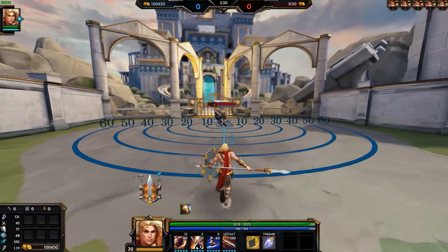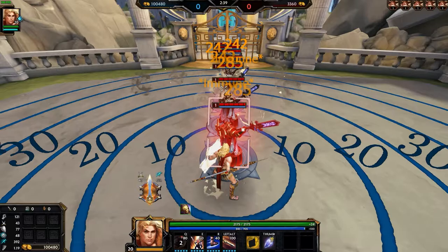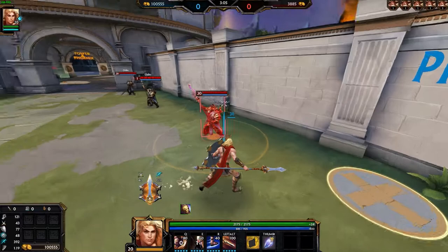Achilles' 1 will damage all enemies in a cone in front of him, dealing 100% damage to enemies closer to you and stunning them for 1 second, with no stun and damage falling off to 85% to enemies farther away. It is important to note that there is some charge-up time with this ability, so it can be cancelled if interrupted. Achilles' 1 is great for clear as you can hit the entire wave with its long range, as well as potentially halting your enemy's clear with a stun. It also has 90% physical power scaling, which is very high for a warrior ability.